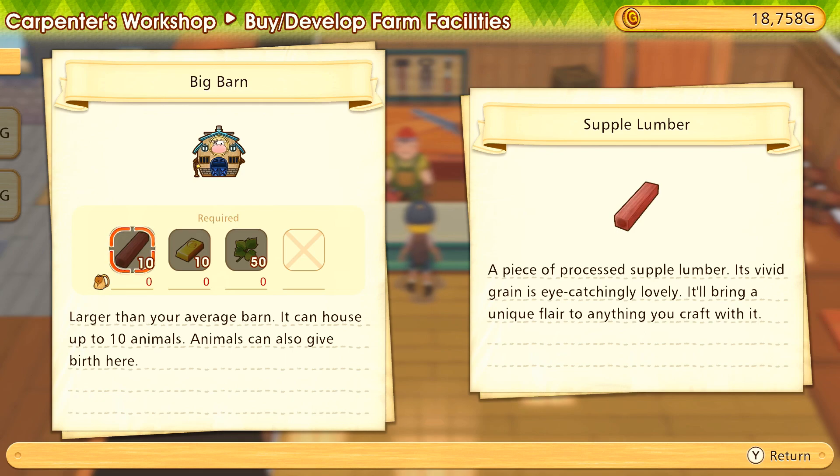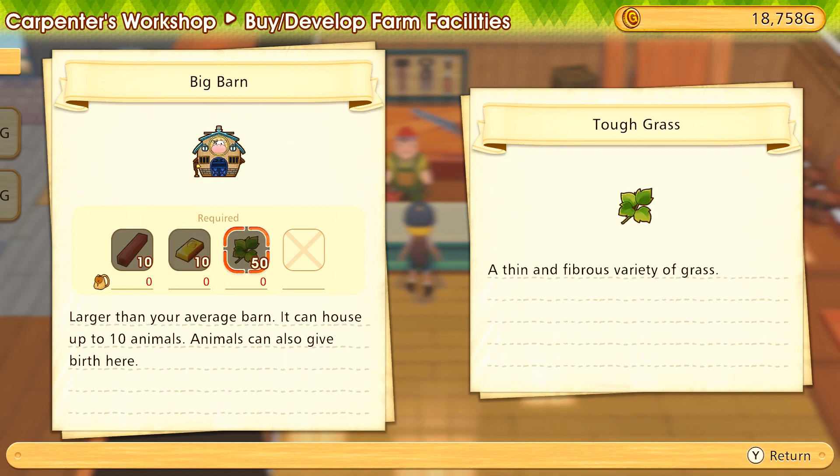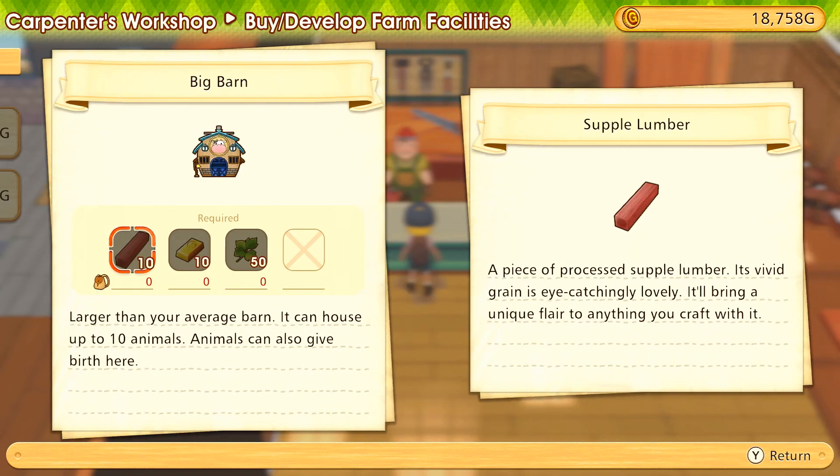For the big barn - writing it down - we're going to need 10 supple lumber and 10 gold ingots. That's actually a point in favor of upgrading the hammer to the golden hammer. Then we need 50 tough grass so that our wonderful Bluebell will be able to raise a little flower sprout of her own.